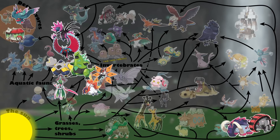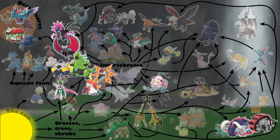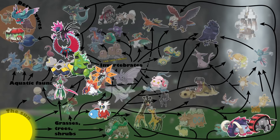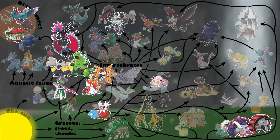Another detritivore might be Flutter Mane, using its ghost attacks to sap life energy similar to Dreepy and Drakloak. Like Delibird, Iron Bundle may be foraging for seeds and fruits. And finally, Sandy Shocks may represent another Pokémon able to draw energy directly from the crystals in Area Zero, similar to Sableye.